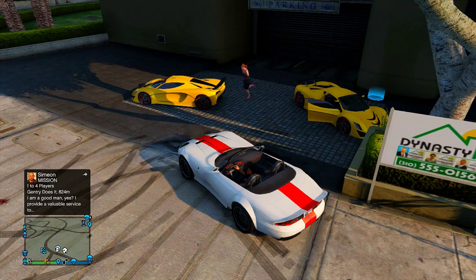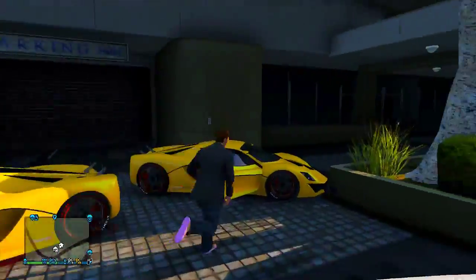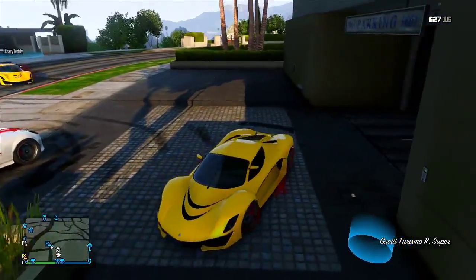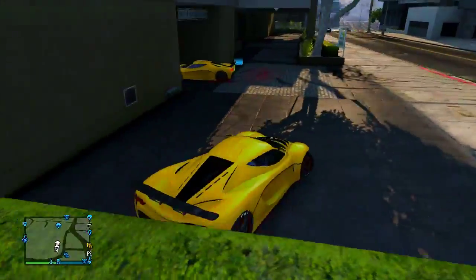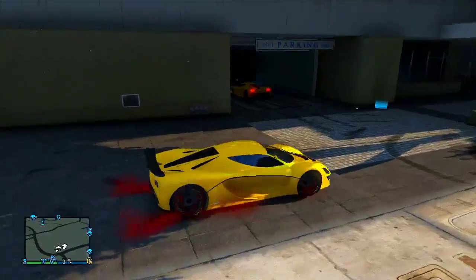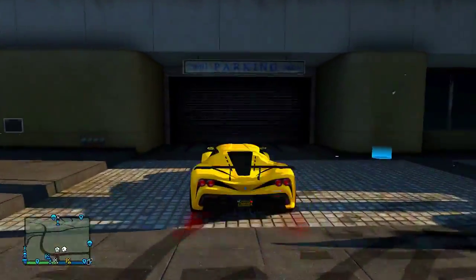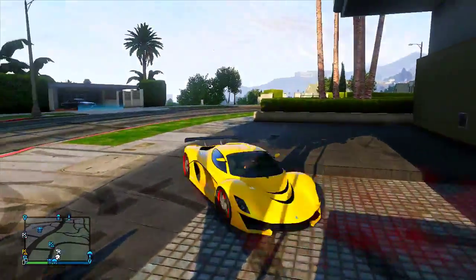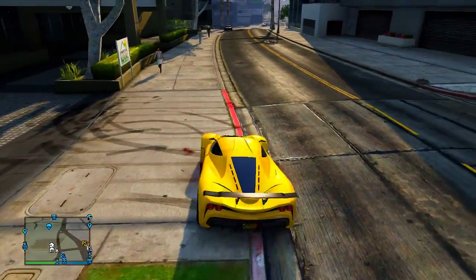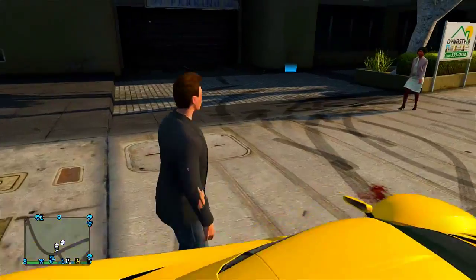I'm now going to show you guys how to do the insurance glitch. iCrazyTeddy has now duplicated me his vehicle, so as you can see he now has a duplicate version of his vehicle which I cannot normally store in my garage. He did the exact same duplication glitch shown at the start of the video. In order to insure the duplicated vehicle, what you want to do is simply park the vehicle with two wheels on the road and two wheels on the curb — this works outside of any garage. Then get out of the vehicle and walk inside your garage.